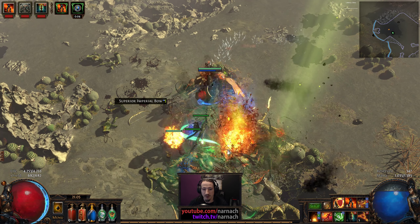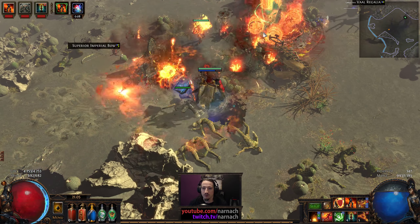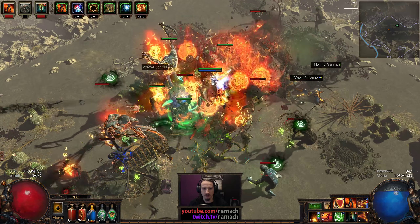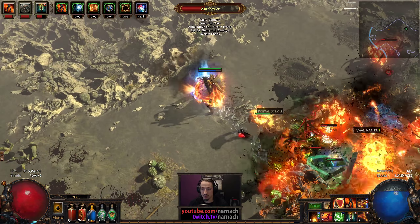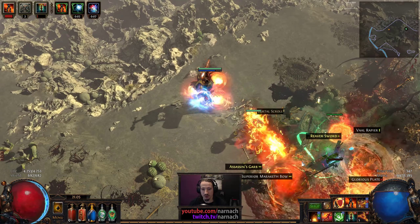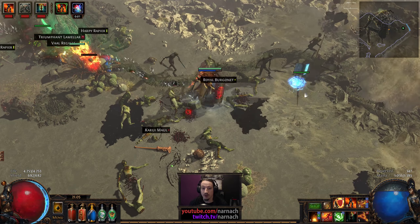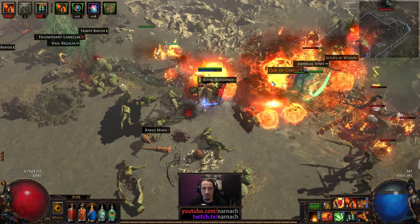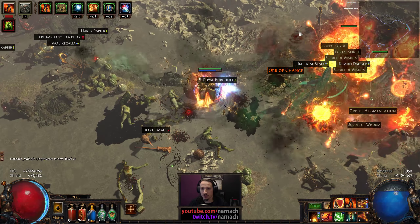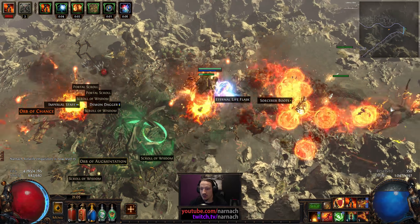First abyss of the map - let's see what we're gonna get here. It's going into the corner there. We follow the abyss. I wonder how abysses and beyond are interacting. I do see a couple of splotches left and right, so I suspect that demons can be attracted to abyss monsters dying.